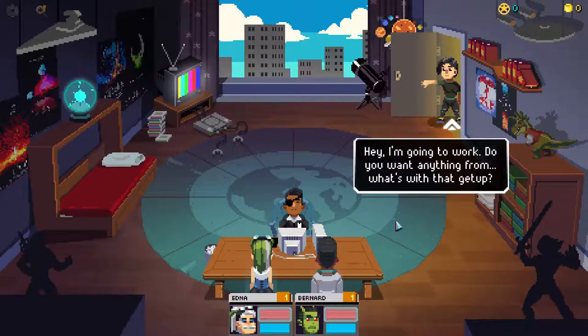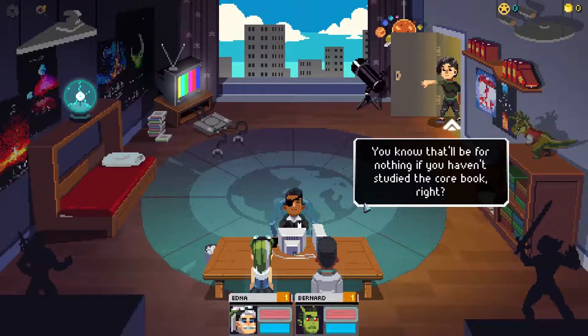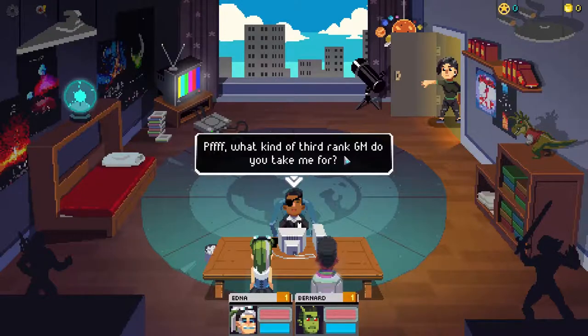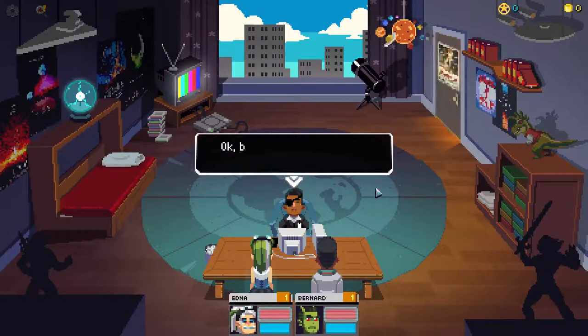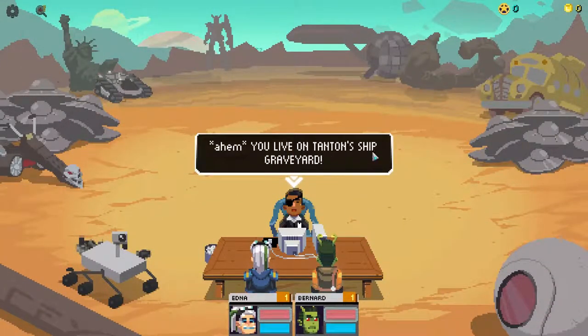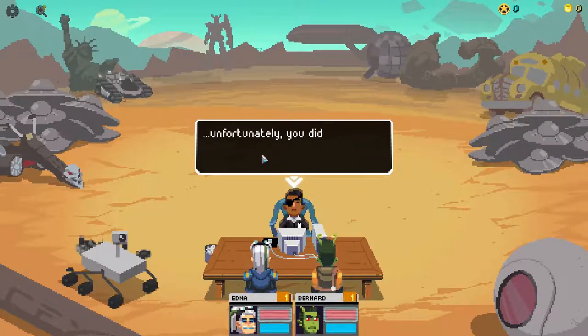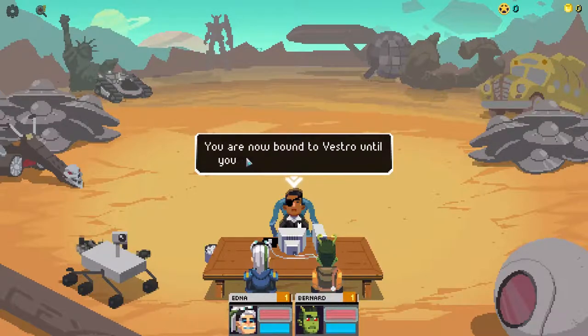A mum interruption: 'I'm going to work, do you want anything?' - 'Mum, I'm playing games. Get out of my room, mum. You ever heard of knocking?' The GM defends his preparation. Back to Tanton - 'You sold your stuff to buy a spaceship from Vestro, a local used spaceship dealer. Unfortunately you didn't read the fine print when you signed the contract. You are now bound to Vestro until you pay him one bajillion credits.'